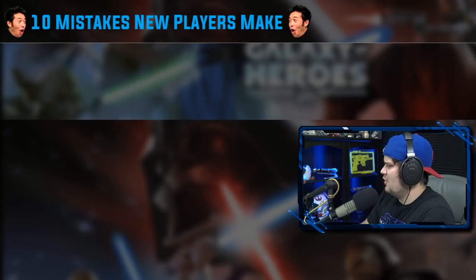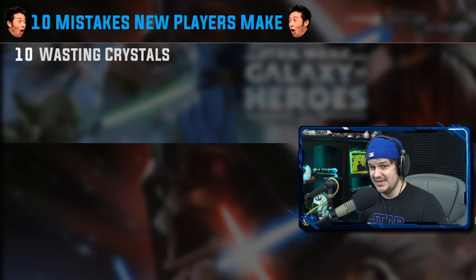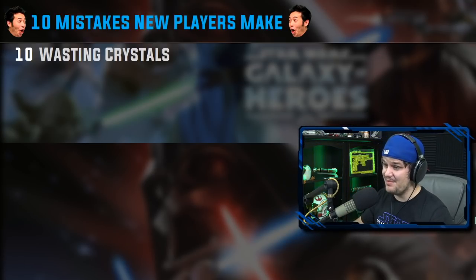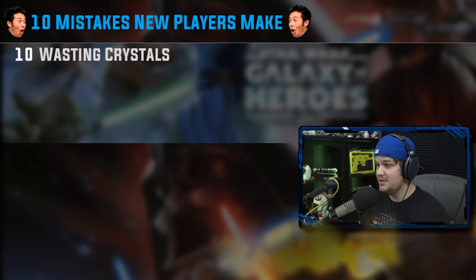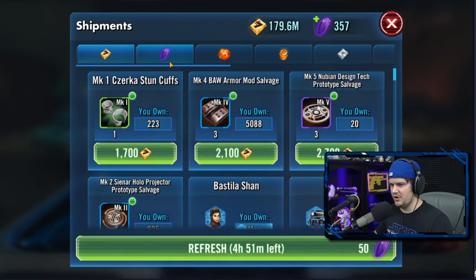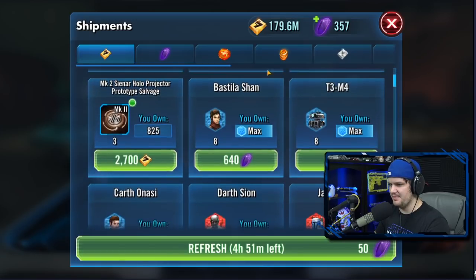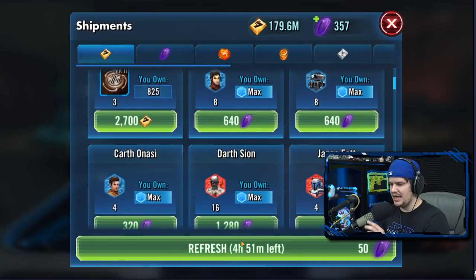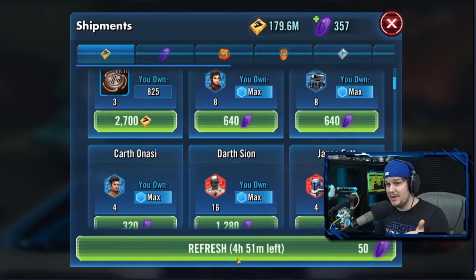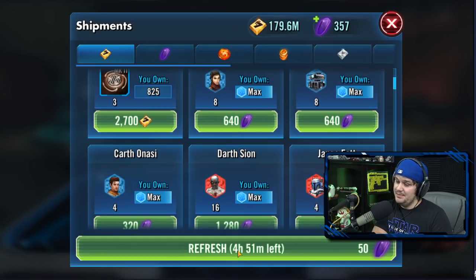Number 10 is wasting crystals. Crystals in this game are your lifeblood — you need to be careful with how you prioritize and spend them. The main place you'll see a lot of options to spend crystals is in weekly shipments and the regular shipments tab. There's a big difference between free-to-play and paid-to-play, especially in the beginning game.